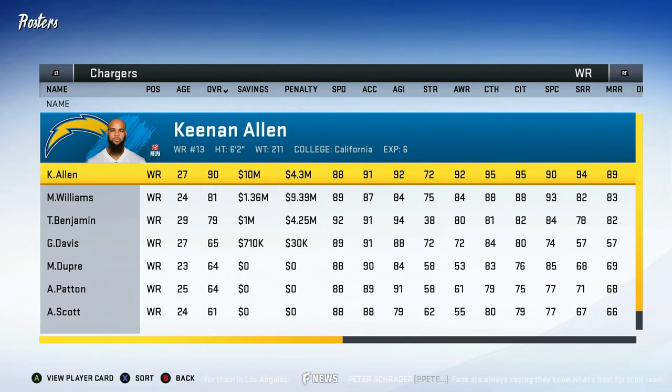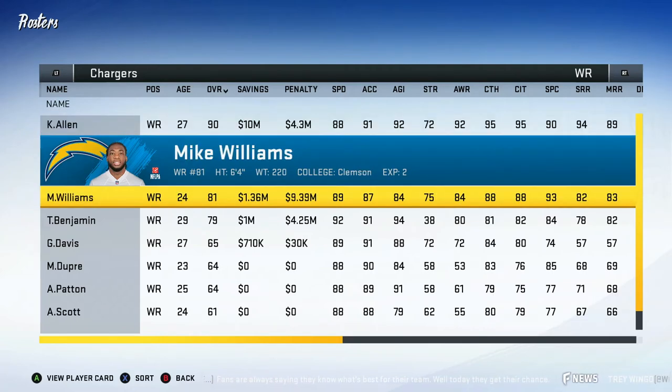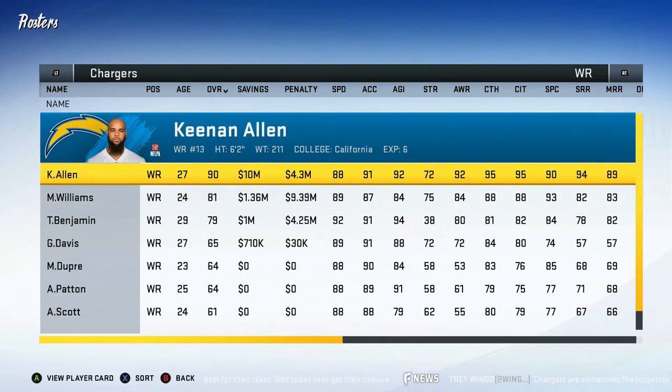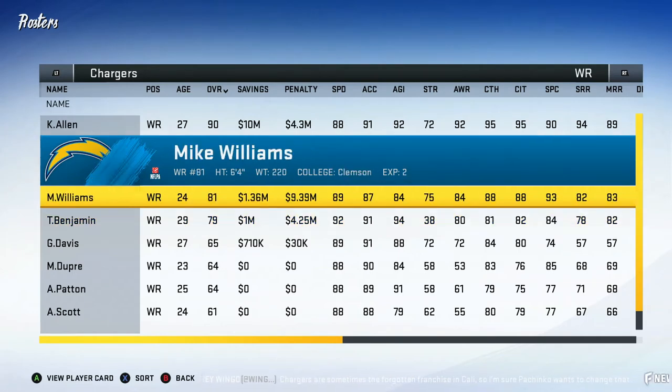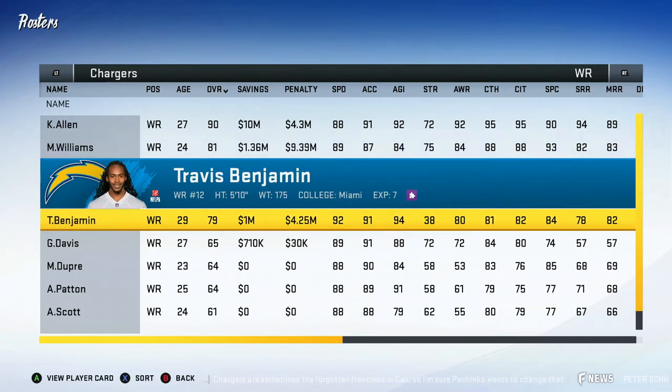At number one of course we got Keenan Allen, 90 overall, 27 years old. He's gonna start regressing right as soon as he hits like 29, so I hope I can get him up to a 96 or 95 by then. We got Mike Williams right underneath, 24 at 81 overall — I'll gladly take that. I'm hoping to get Mike Williams up to like an 88 by end of season, and my goal is to get both Keenan Allen and Mike Williams to the Pro Bowl. Under them we got Travis Benjamin, 29 — he's our fastest receiver, the only one on the team with over 90 speed.